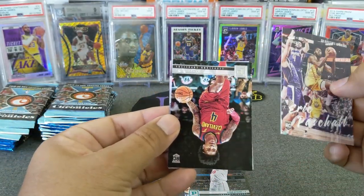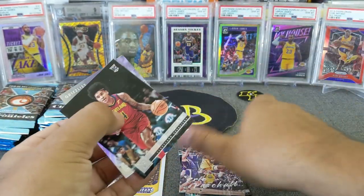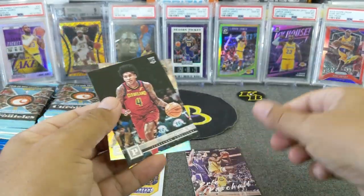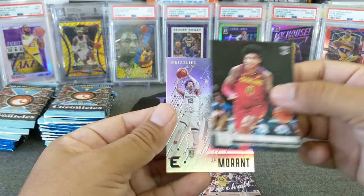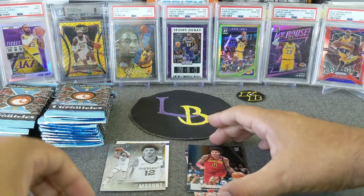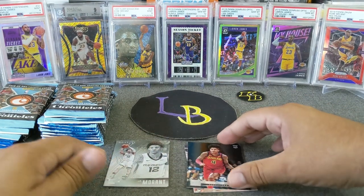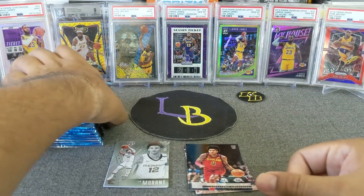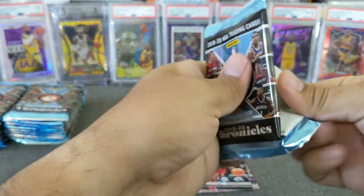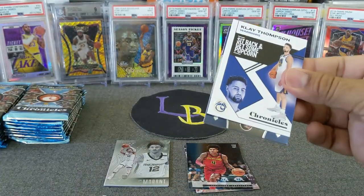Oh, that was a teal - Eric Pichal teal. We'll put the teals to the side. Eric Pichal, KPJ, and Ja Morant - our first Ja Morant! Very nice, from Essentials. Very nice pack - we got our first Ja, hopefully not our last.